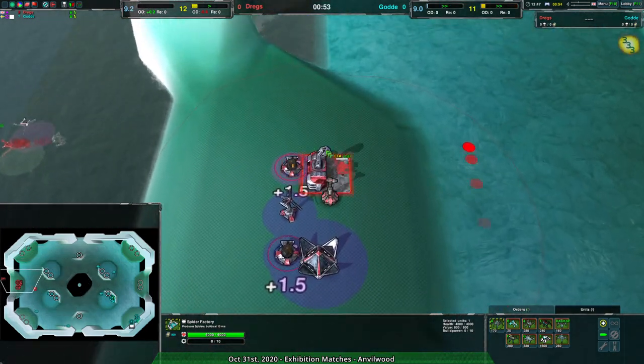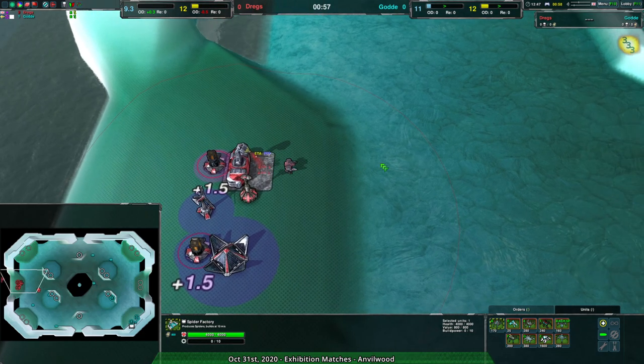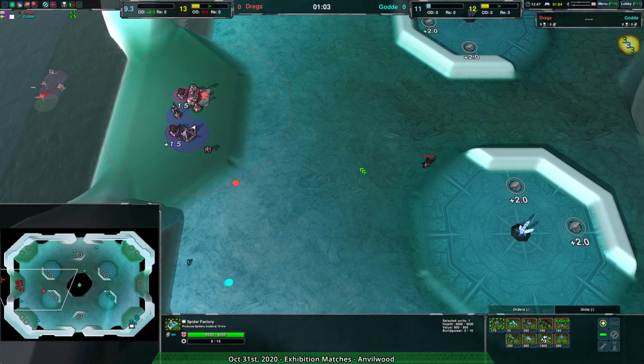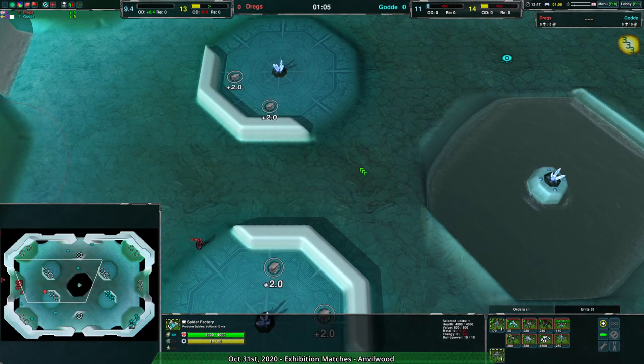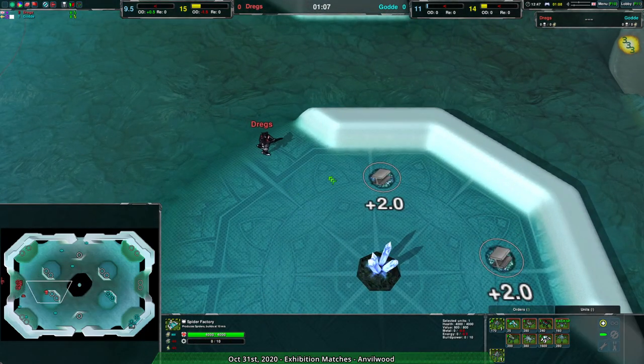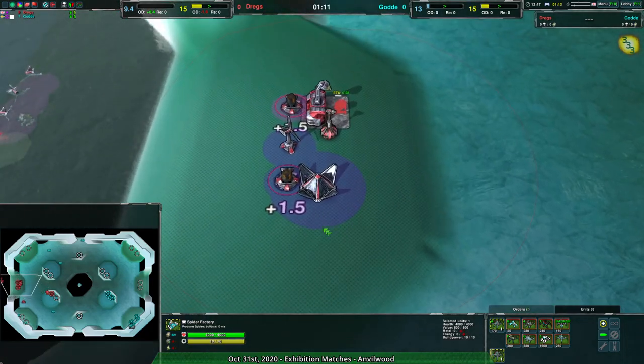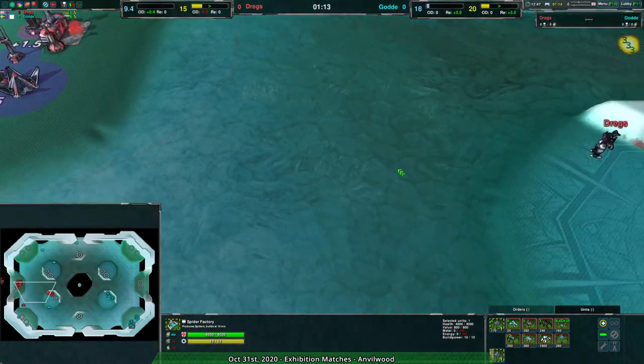Golda starts with fleas going out to scout. Dregs, on the other hand, going with a start for the archer — kind of makes sense, archers are ludicrously strong in the current version. I'd use them too, I'd use them all the time. Anyway, Dregs coming in here with their commander up front.